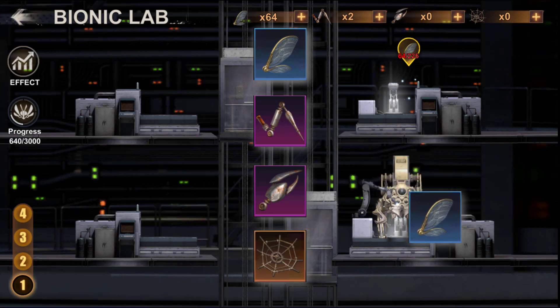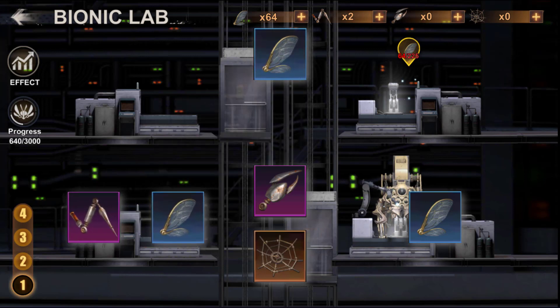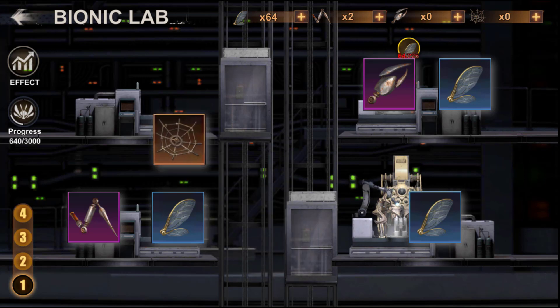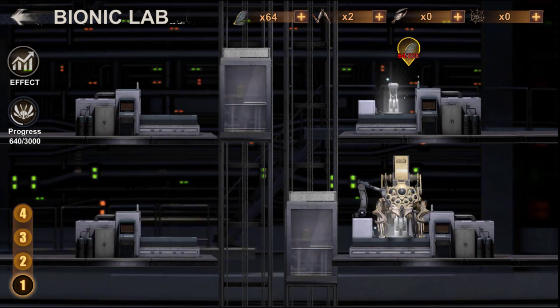For the bottom left quarter you will need composite wings and robotic arms. For the upper part, you will need composite wings and bionic pincers. For the left side you will need the synthetics web, which will be quite rare. Now that you know where to get each item, you need to know where to use it and in what way.